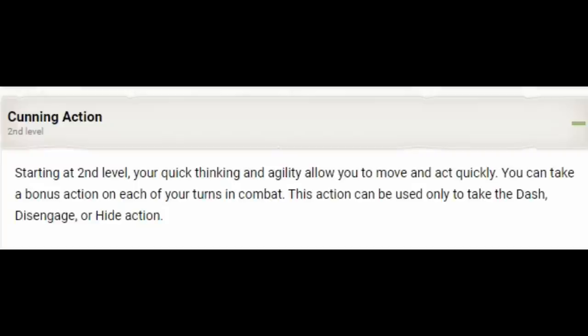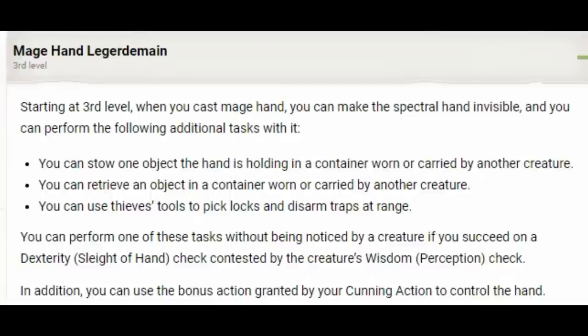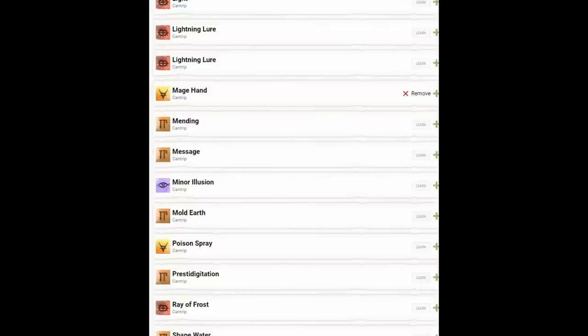If you already have advantage on that attack from the Help action, you can take the Hide action at the end of your turn to help protect you until your next turn. When in melee, Disengage is probably the one we're using the most — it's very important for rogues because rogues who try to duke it out with an enemy often find their hit points draining fast. For our archetype, we'll take Arcane Trickster. The spellcasting for Arcane Trickster is pretty weak — very slow progressing — but they do get abilities that make the spells they cast really effective. We also get Mage Hand Legerdemain.